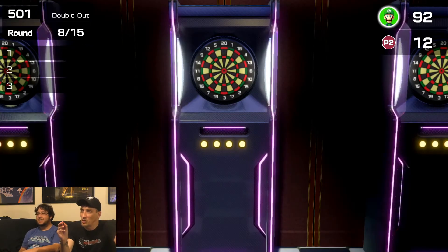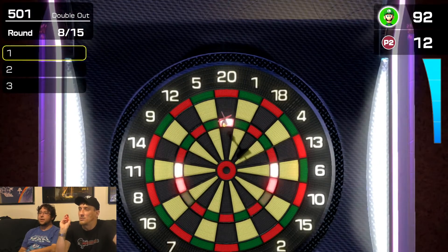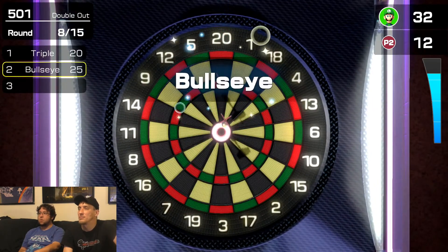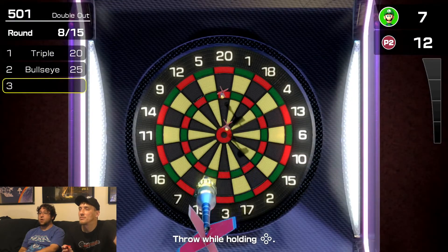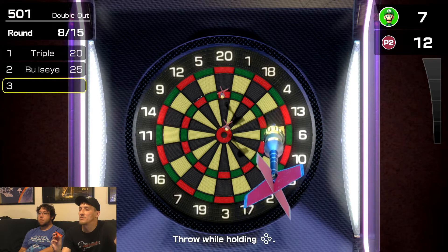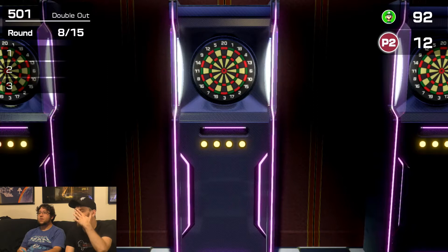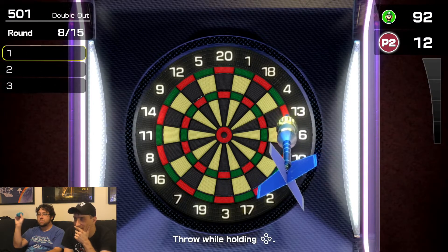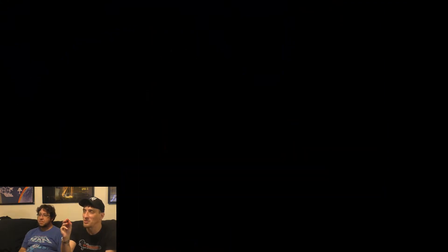You have to hit the glowing six — you have to hit a double six to finish. Oh my god, that's three darts. You can actually — you can't end it right now, just don't get more than a seven. Oh, you got more than a seven. 92? Jesus Christ. It's so close to numbers where you're gonna bust.